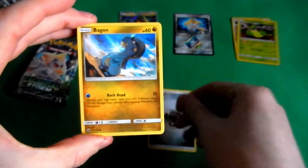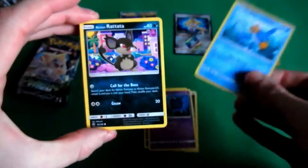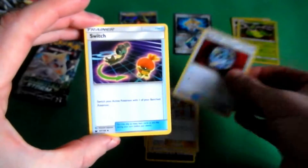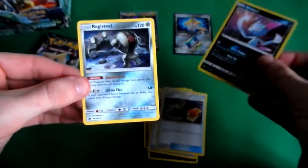Metal Energy. Bagon. Shroomish. Mudkip. Alola Muk. Slakoth. Lileep. Beast Ball. Switch. Sneasel Reverse. Last card is a Registeel — Regular Rare.